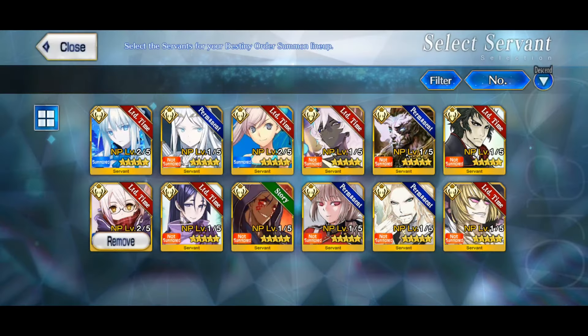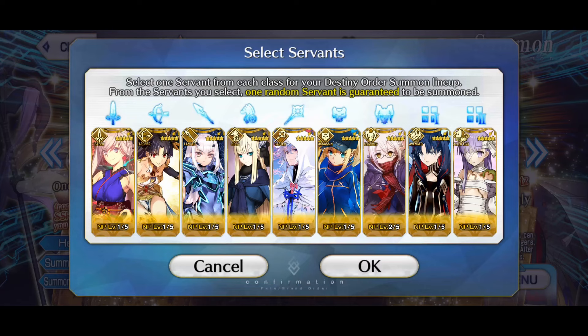Berserker was one of the hardest choices. I have NP2 Morgan, NP2 Musashi, and NP2 Edgern, and everyone else isn't summoned yet. Most of the Berserker servants don't interest me at all, and the three that do are all NP2. For farming, Morgan and Musashi mainly — more NP levels are probably not that important with all the farming buffs and things like Oberon and Castoria. But Edgern is more for boss battles and she's single target, so the NP upgrade is probably better for her. Also, she's the only grailed servant of the three, so I decided to choose her.